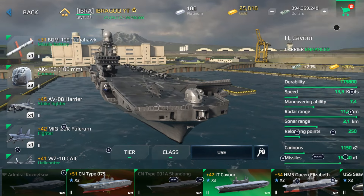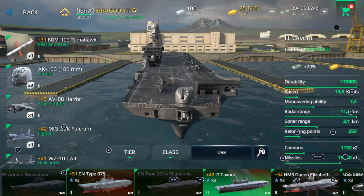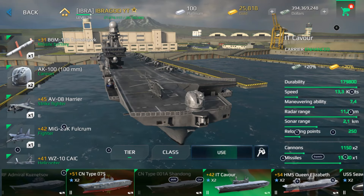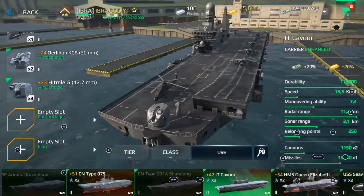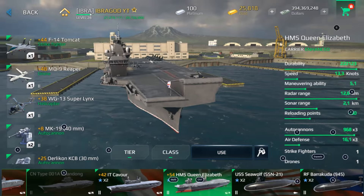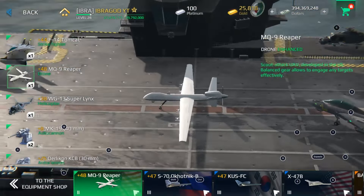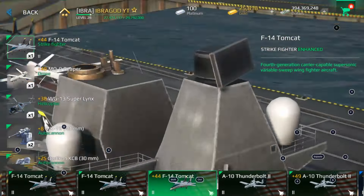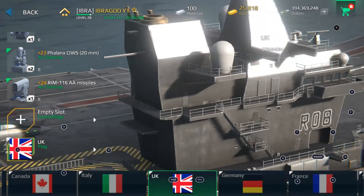The Cavour aircraft carrier is another good option — it has a missile battery, a cannon, a strike fighter slot, a fighter slot, a helicopter, and complete equipment. HMS Queen Elizabeth is also pretty nice — it's the only ship equipped with the tier 2 drone. Remember that you can change all the equipment on these ships.